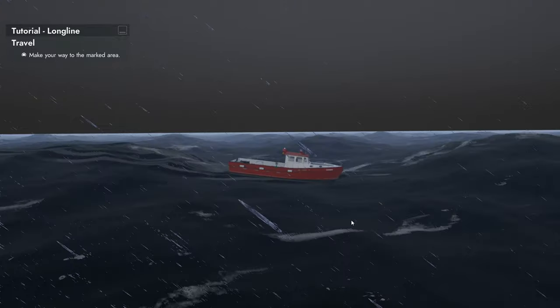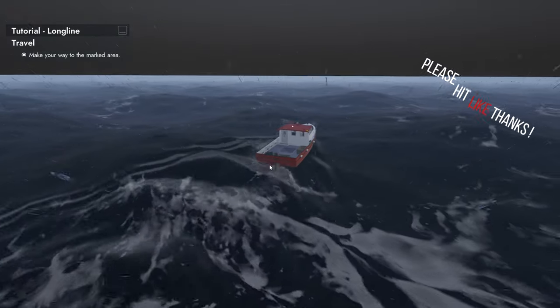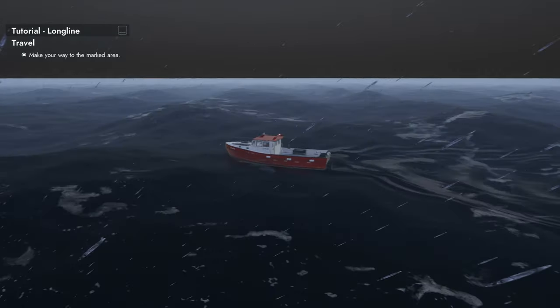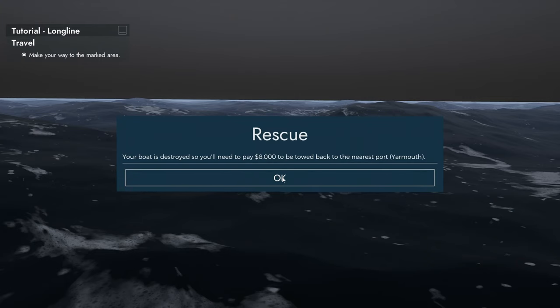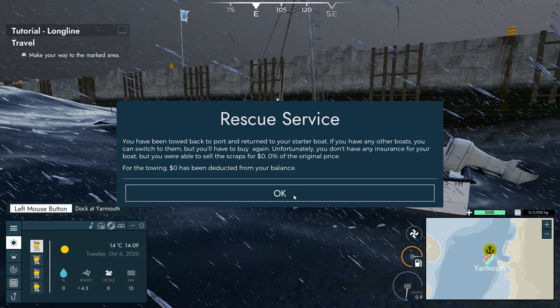It doesn't look like we're going to sink, which is again a bit of a shame. At least the waves are a little bit more something. Where's all the horizon gone? Where's the sky gone? It's all gone just black. I think we were deep in the water then — we went underwater, chucked around quite a bit. Your boat is destroyed — you need to pay 8,000 to be towed back to the nearest port. I don't think I have 8,000. You have been towed back to port and returned to your starter boat. Unfortunately you don't have any insurance, but you are able to sell the scraps. Zero has been deducted for the towing. This game is so buggy right now.